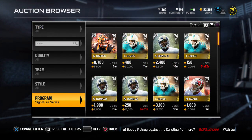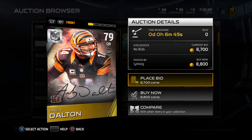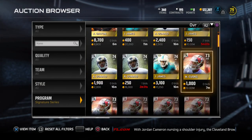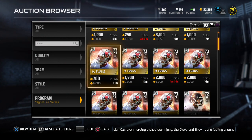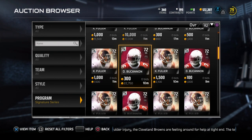It looks like you can auction and trade the rewards — given that Dalton was in one of the sets, here he is on the auction block. And then Mike Evans, who I pulled as well, and some of these rookies who you can get out of that three pack are going to be up here.